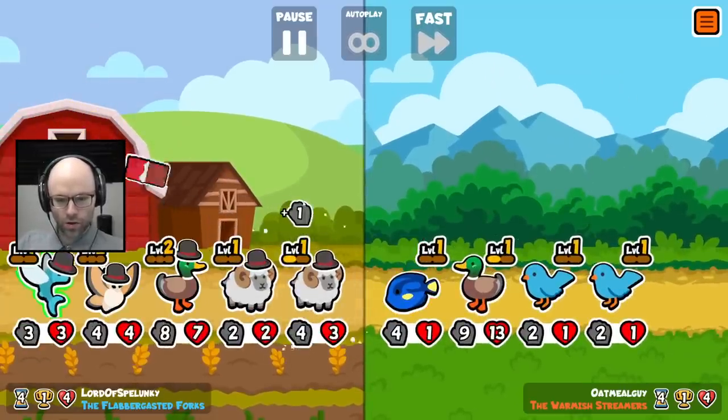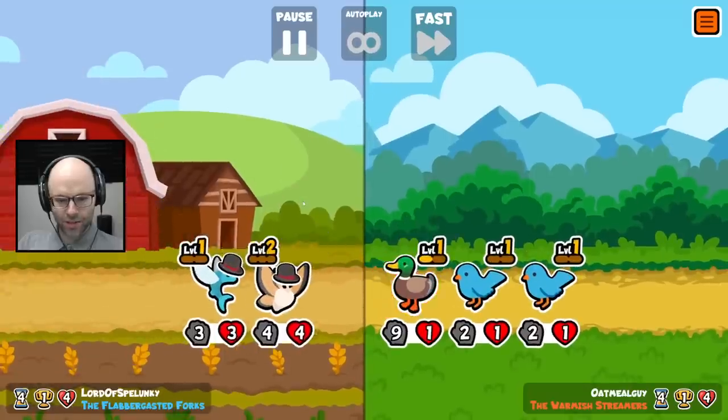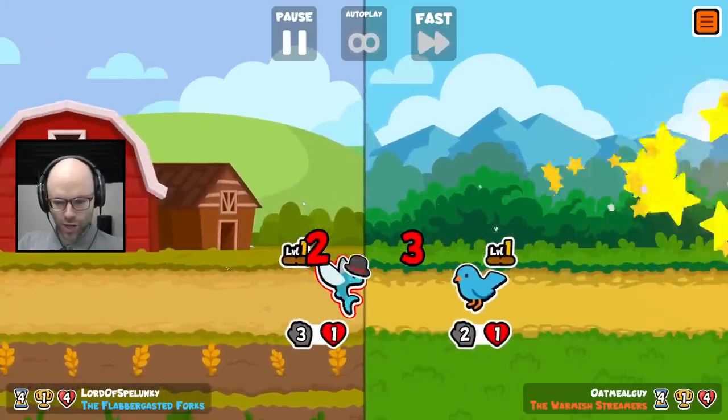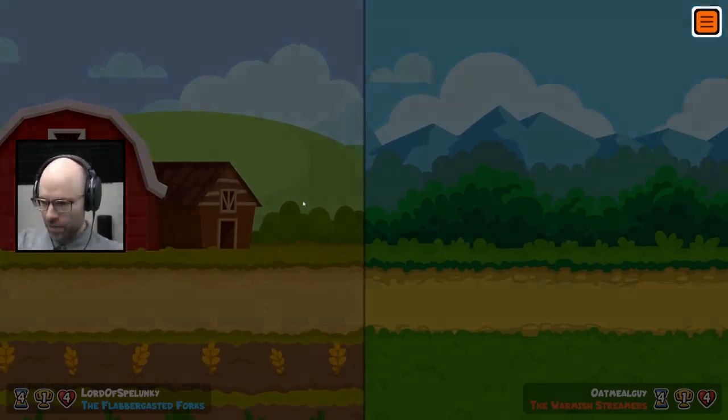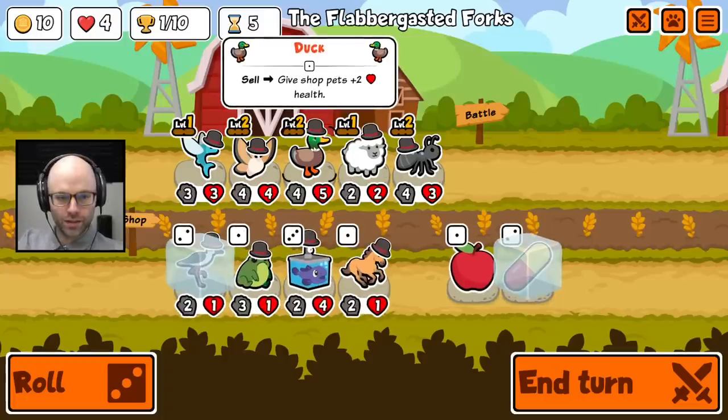That's my main goal in life right now — to reach scumbag core. I think we're just gonna draw, but that's okay for our pivot round, I hope. Blobfish exists now too. Huge. Insane value. So we gotta figure out what we're doing.